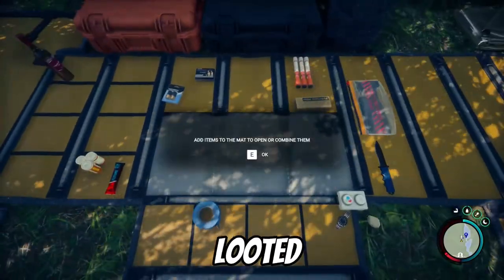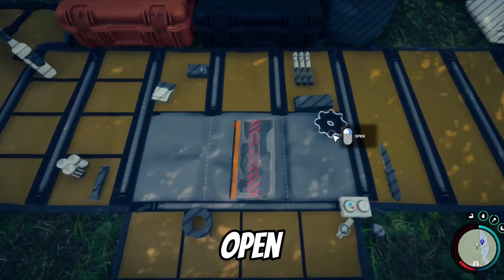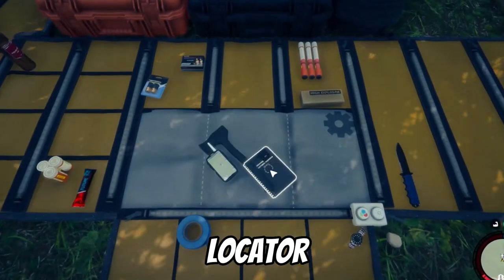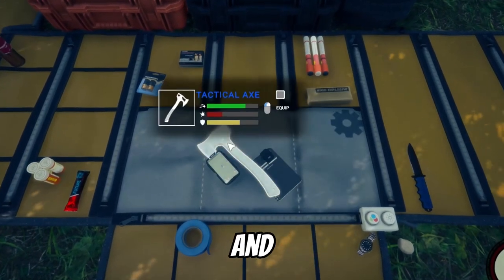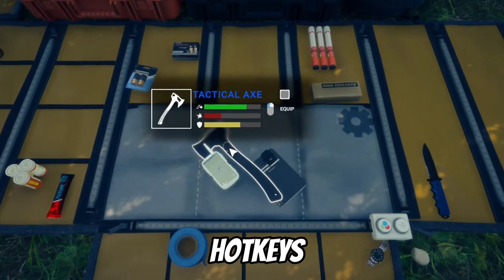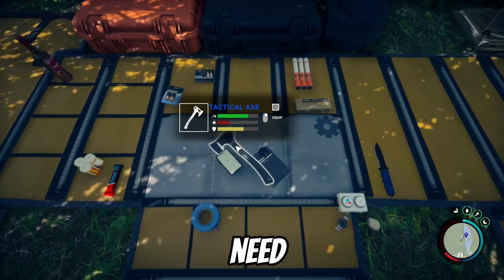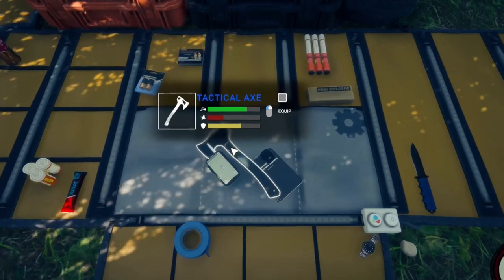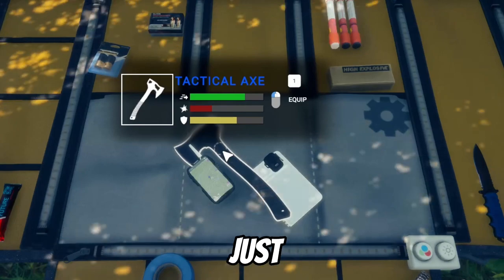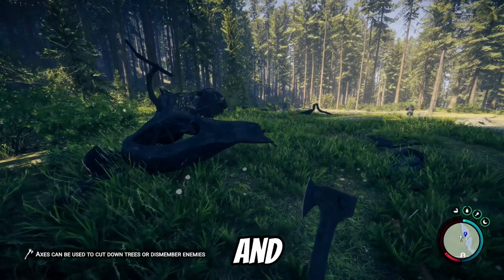Let's pop open the inventory now that we've looted this area. Right-click to open the emergency pack — this has your axe, GPS locator, guidebook, and a lighter. One thing I want to talk about quickly while we're in this menu is hotkeys. You can add items to hotkeys for faster access than going through the full inventory. For example, if I want to put this axe on hotkey 1, I just hit 1 and it's on the hotkey. Tap 1 and it's out really quick.